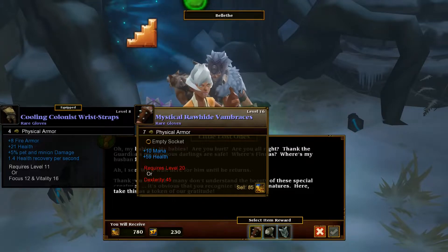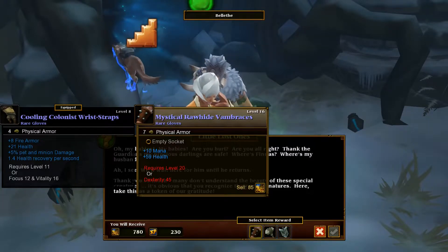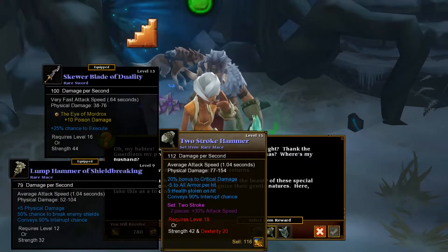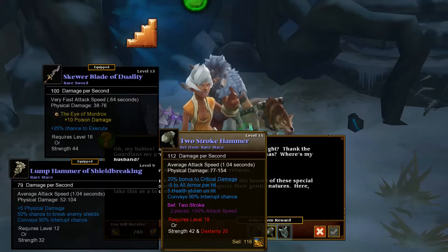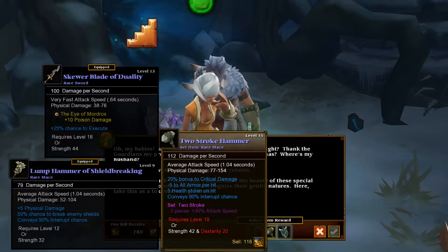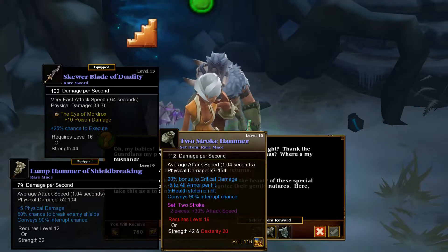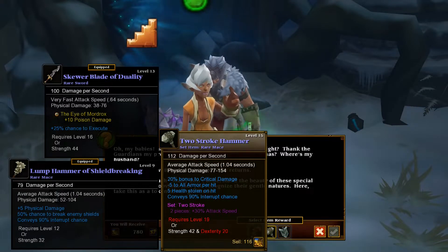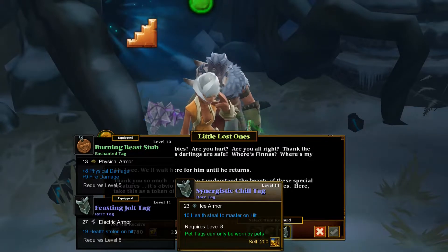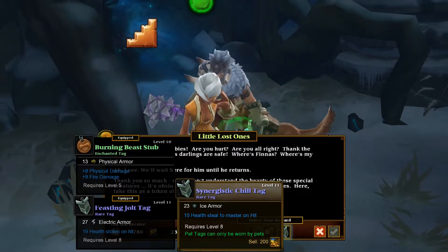Let's see the reward — health, mana, not bad. The other one has health recovery so I'll stick with that. This one is actually not bad — average attack speed, reduces armor, 5 health stolen, 20% bonus to critical damage, 90% interrupt chance, 2 stroke meaning 30% attack speed increase. And this one says 10 health stolen on hit to the master — that's actually good. I'll take that.